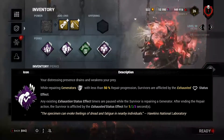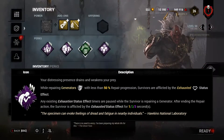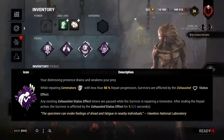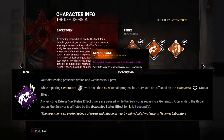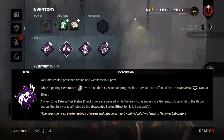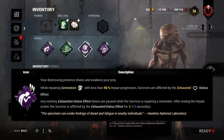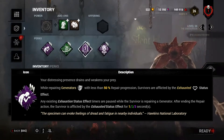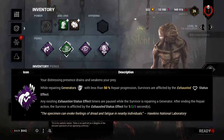You also have Mindbreaker, a Demogorgon perk. This causes a survivor to be exhausted for three seconds when they touch a generator with less than 50% repair progress. This perk is next to worthless for killers and actually sometimes helps survivors — it essentially gives Sprint Burst users a free 99 on their perk, which can waste even more of a killer's time than if they just used it instantly.